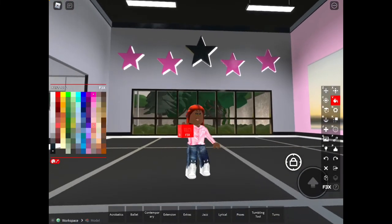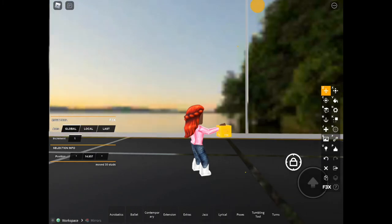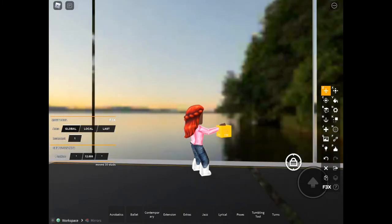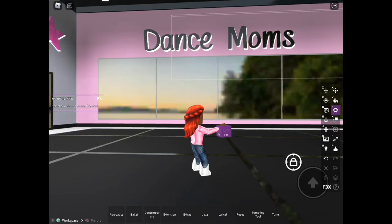You can pretty much move anything. Another thing you can do with the move tool is copy — at the bottom you'll see two papers above the F3X and under the X, and you can press it and it will copy. So then you'll have two of the same piece. We don't need this one so we'll just delete that one.